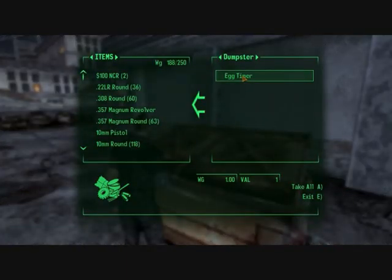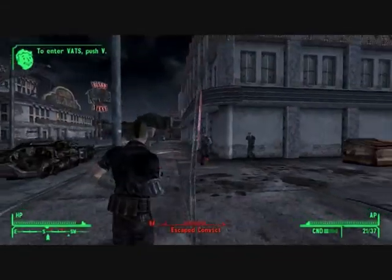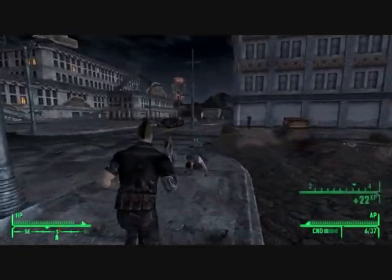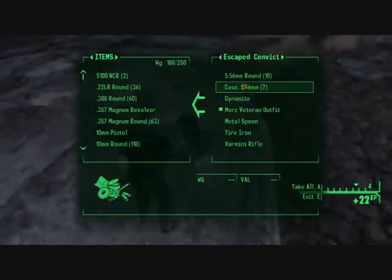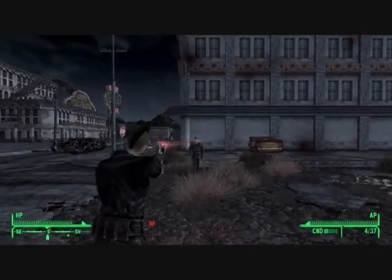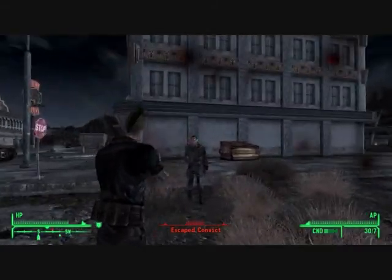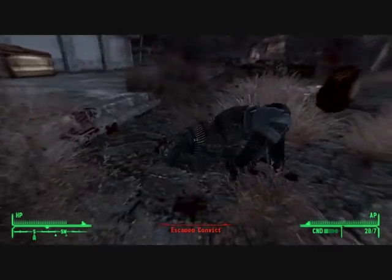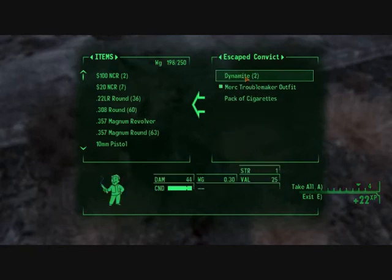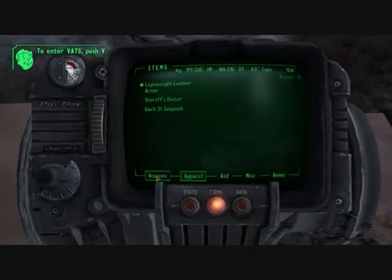Oh no, someone has spotted me. Shoot from the hip. I like how you shoot him in the head and his head just falls off, like you shot him in the neck or something — it's pretty dumb. Pack of cigs, might as well.